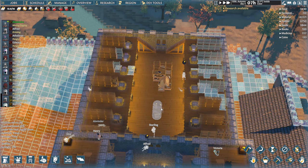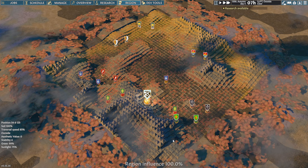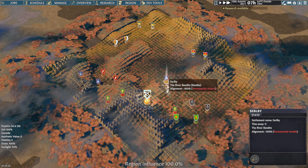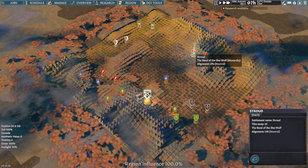Now we've finished construction of the cartography table, it's opened up a new tab — Region. We can now click on the region tab and it shows us all the other civilizations we can make contact with. Some such as the forest bandits or the river bandits are permanently hostile — we can't trade with them. But places like the Band of She-Wolf, we can send a caravan and go and trade with them. I believe later on down the track we might be able to go and attack other places, but for now we can trade.